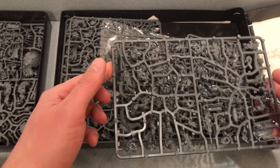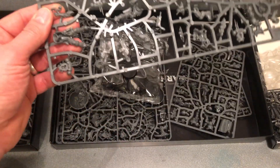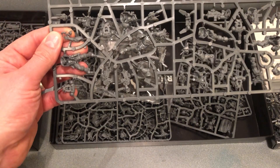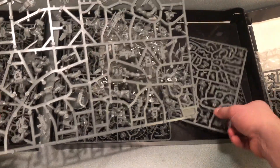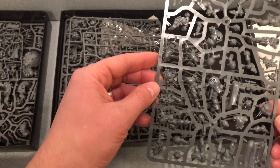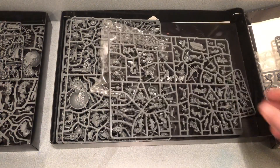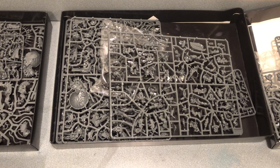Crimson Fist are really strong in hand-to-hand, and all the fellow marine players are probably going to have to start mixing chapters to really get them competitive, especially nowadays. A lot of people think the same thing — the troop choices here in Phobos armor are kind of expensive for what you get. I think there could be a use for them and something's coming, which is why they came out this way. The Infiltrator squad — everybody's been going over the rules.